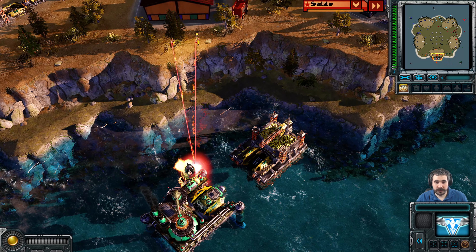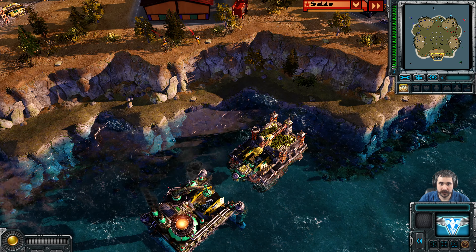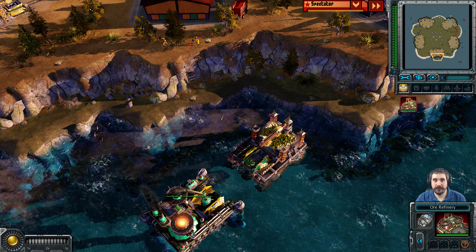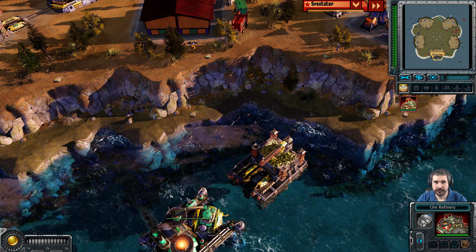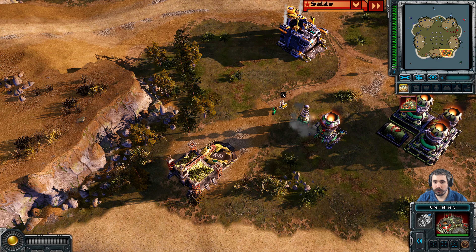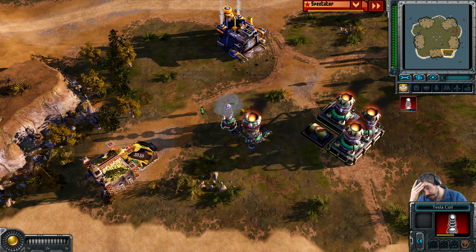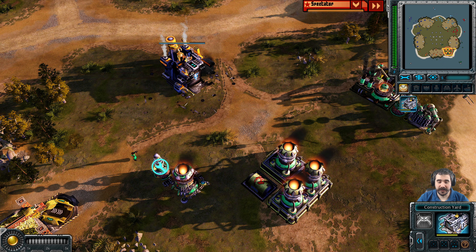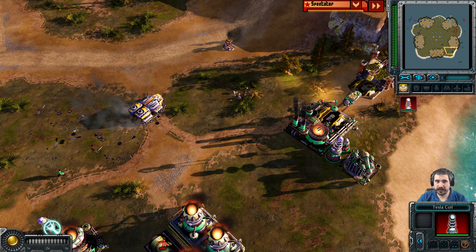He's got some javelin troops on the low ground taking out the flak tower. They're not in range of the ore refinery in their bugged-out state. We've got an engineer here — it's not instant capture in this game. That's an orange MCV right there, not a Soviet MCV. We've got another Tesla Coil being deployed.